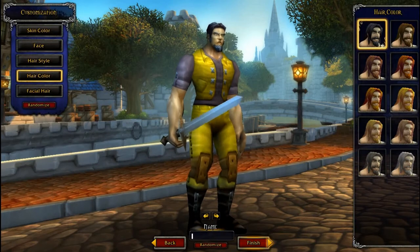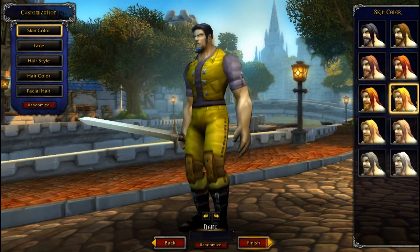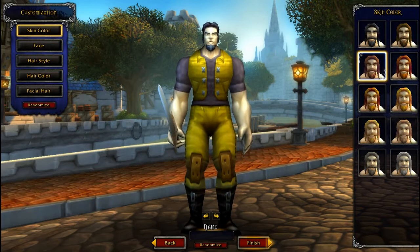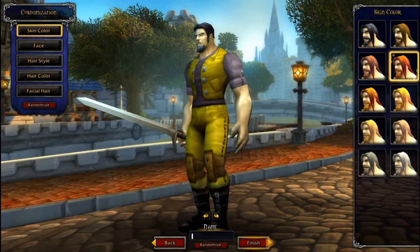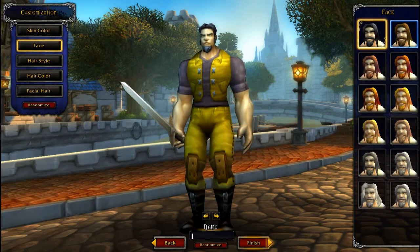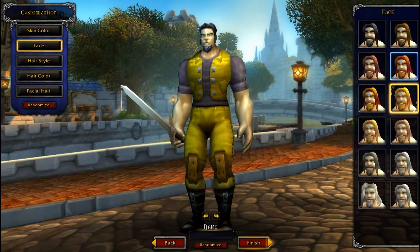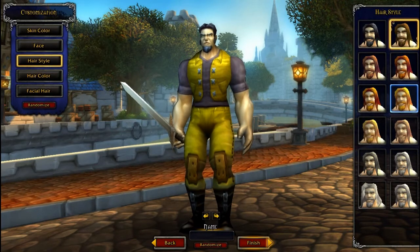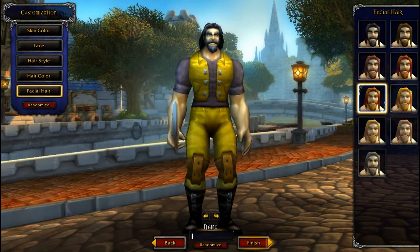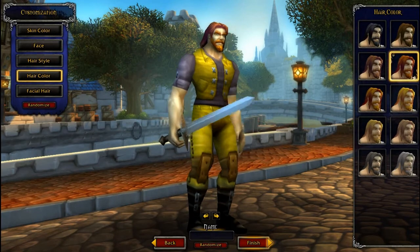Once you have that picked, you go here. As you can see, skin color — let's go with that, I'll give him a tan. Face — this guy looks like he just smoked cat ass. Hairstyle — there we go. And you go through here.